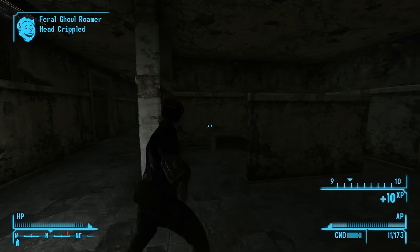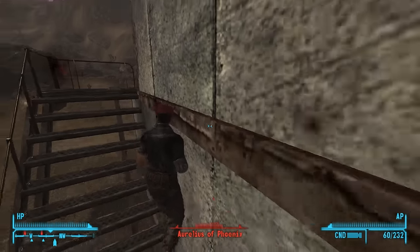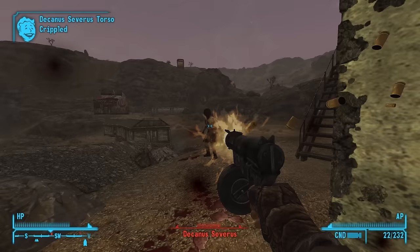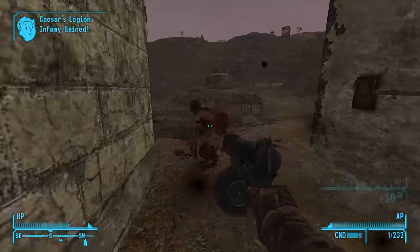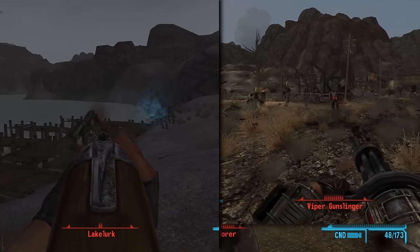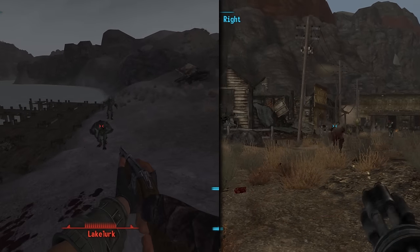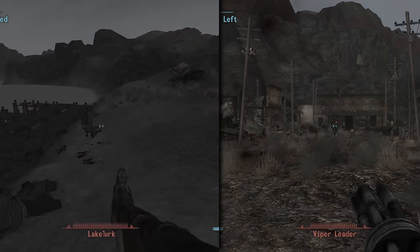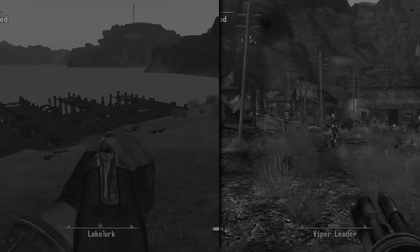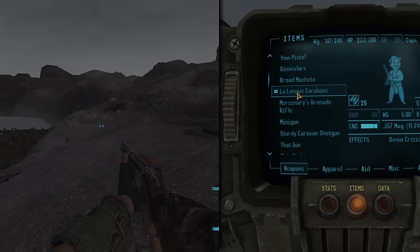For early SMGs, there really aren't any great ones — the 10mm SMG absolutely decimates your ammo count and the 9mm SMG does the same but with poor damage. I'll give an honorable mention to Vance's 9mm because it can do some work against unarmored targets if you have the ammo. Similarly, I don't think there are any notable great early game shotguns or heavy weapons, mostly on account of just not having the ammo to sustain using them. The ones that do have ammo are pretty weak, like the Big Boomer due to its abhorrent range, or the Sturdy Caravan Shotgun due to its overall weakness — and keeping your distance from enemies is key so you don't eat through your stimpak supply.